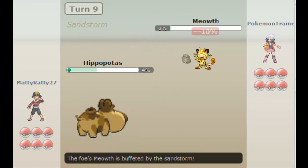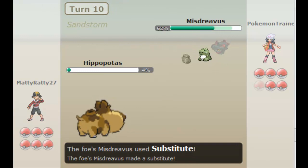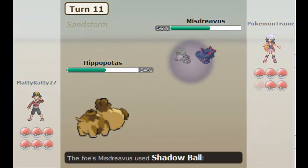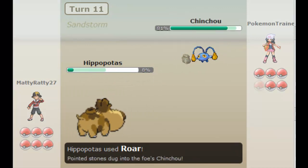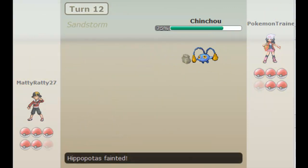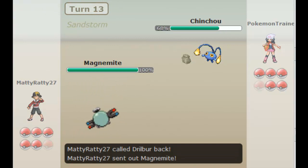All my Pokemon are still alive and he's lost his Meowth, which is very, very helpful for me, because otherwise his Meowth was going to be a pain. So with Misdreavus I'm just going to set up the sub and Slack Off as my opponent hits me with a Shadow Ball. Hippopotas has enough bulk that it can take one as I Roar it down. I'm guessing that's Hidden Power Fire, considering he has Ice Beam as well, so his set is probably Volt Switch, Hydro Pump, Hidden Power, and Ice Beam.